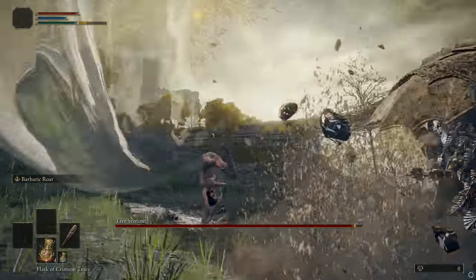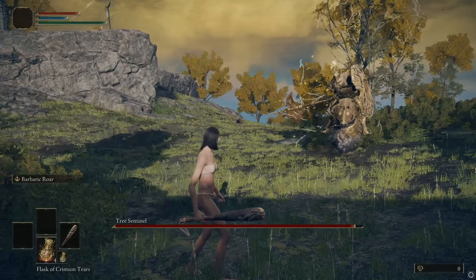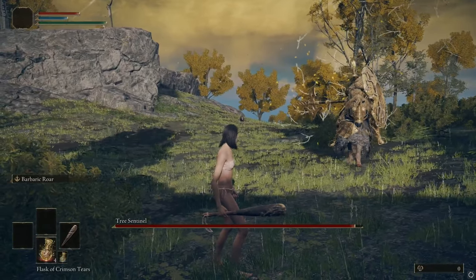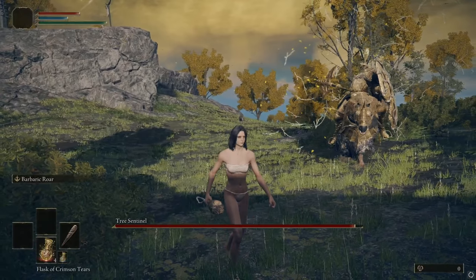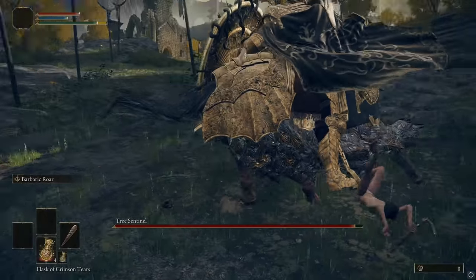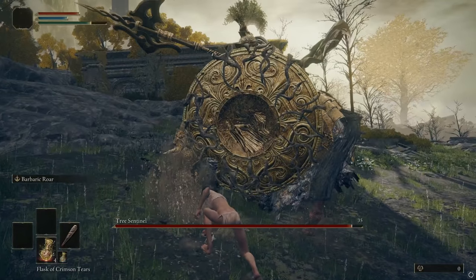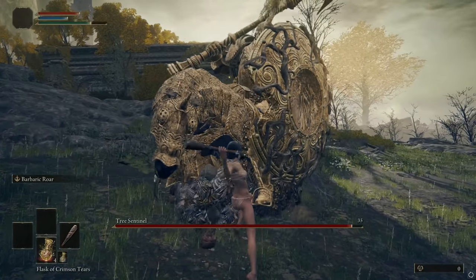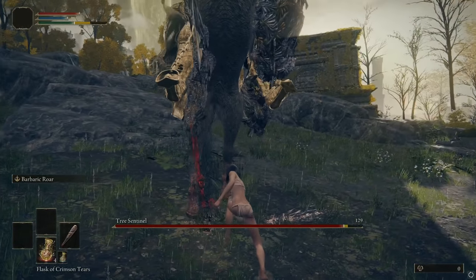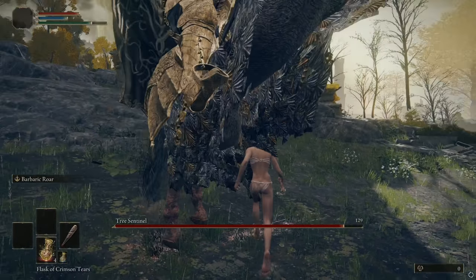The next thing you need to know is this attack here — he will periodically do this if you create some distance. It's the best attack you can use against him. When he does this, you can swing or dodge to your back-right, which will make his horse push and slide you. You'll come out of your roll right on top of him, getting two quick swings. In Phase 1, that makes his horse raise his feet if you're on his left side, letting you get four easy swings.